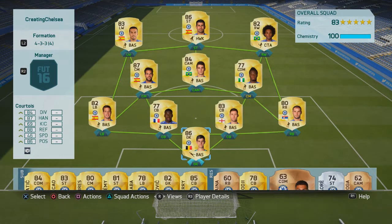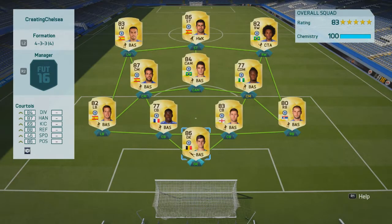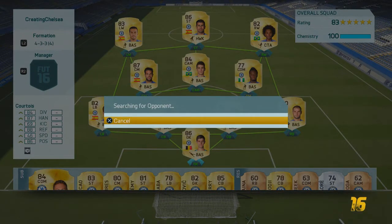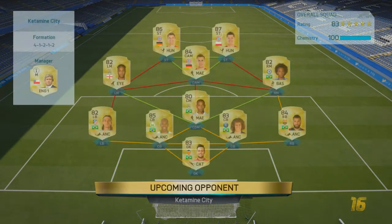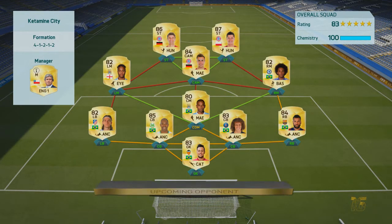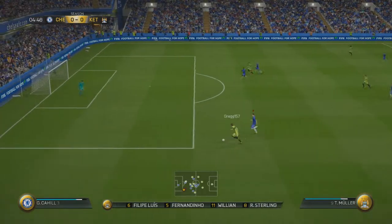We're starting in Division 3 with no games currently, so hopefully we can get off to a good start and secure six points without getting relegated. This opponent has a guest with him which could make it harder or easier. It's a hybrid — he's got Muller up front with Lewandowski, Sterling who's not on full chem, and Willian who's not on full chem either. The rest of the team is quite solid.